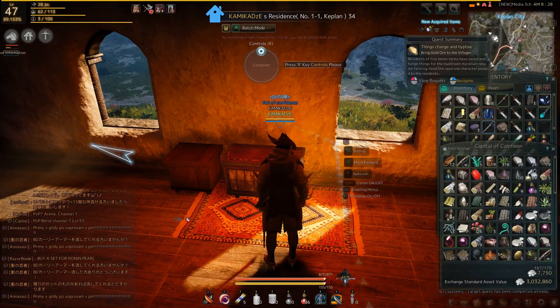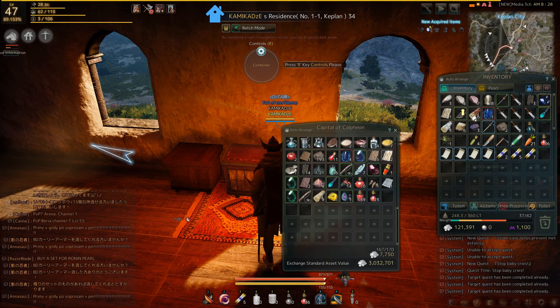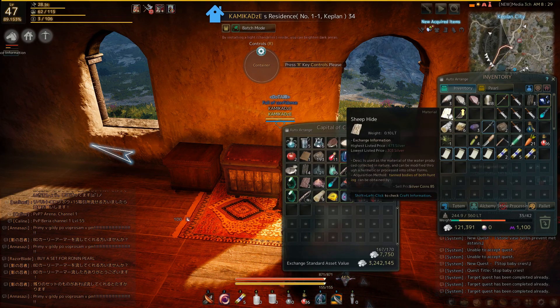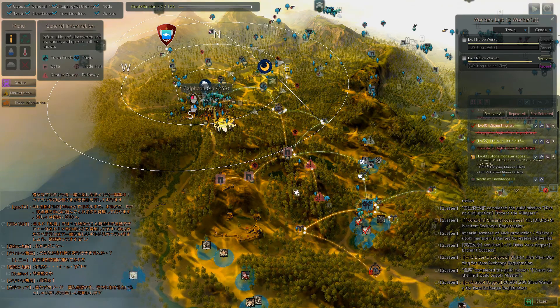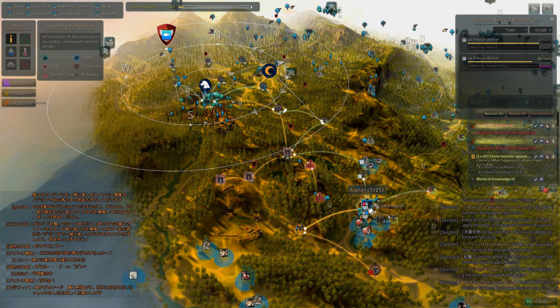You can also invest contribution points in a residence — basically your house. You can place furniture, tools, and other things there. For instance, in this house I only have a cooking utensil used for cooking. You can also place items that give you buffs and a lot of other things. One of the most useful things you can place there is a container, which allows you to access a warehouse in the main city from other places where you have rented a residence. It will save you a lot of time instead of running back and forth between towns.